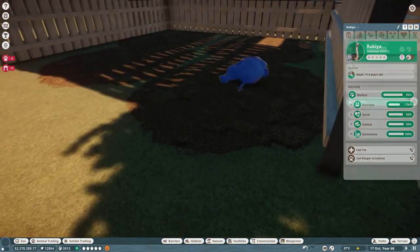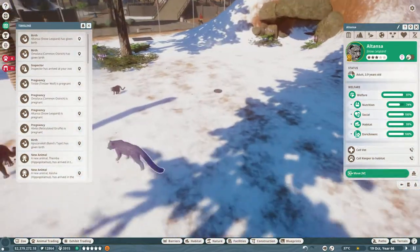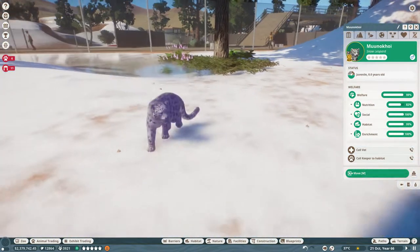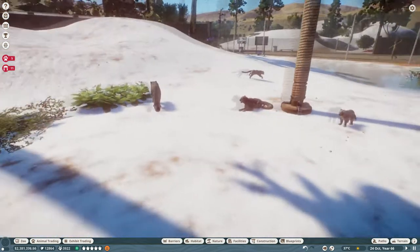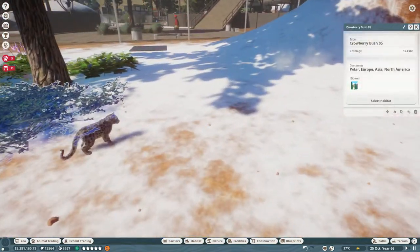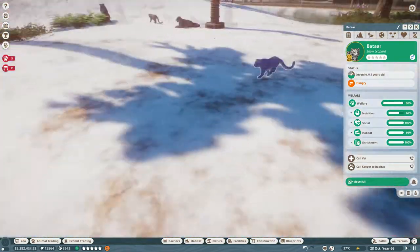We also got two baby elephants now! Oh where are your babies? Hi little baby! Oh so cute — Menokoi. Let's call him Koi. So cute. Did you only get one? No, here we have the other one running. So adorable! Batar. Oh, he is so cute.